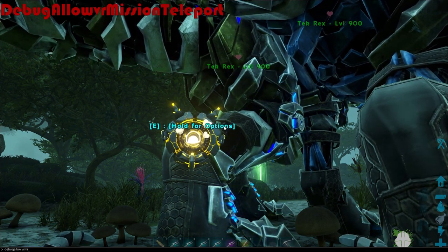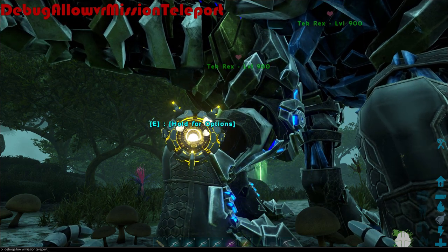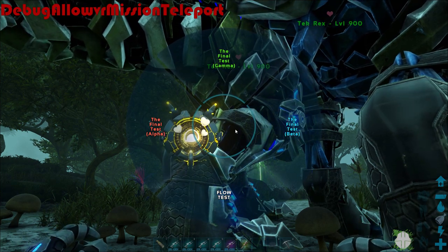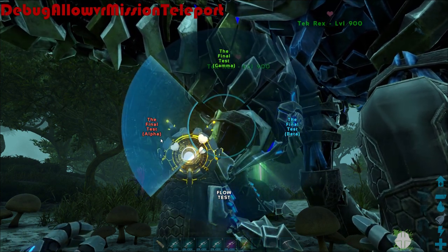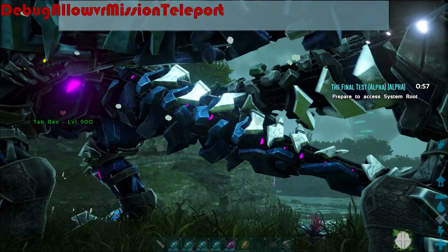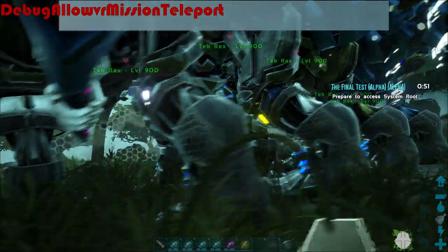However, from what I've read and understand, this may potentially be a thing on console, so you may want to use uppercase letters for debug, allow, mission, and teleport. Take it with a pinch of salt — it may work, it may not. But as I don't have a console, I am unable to test this, so this will be up to you.